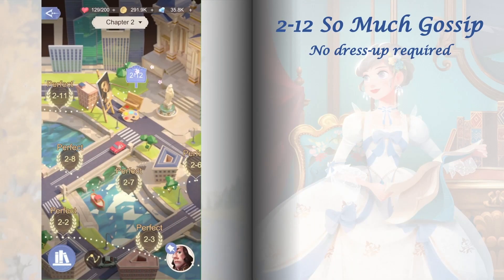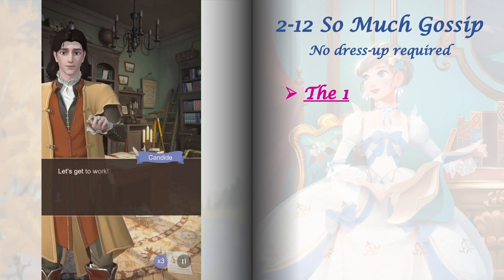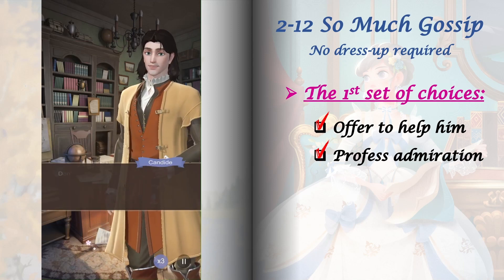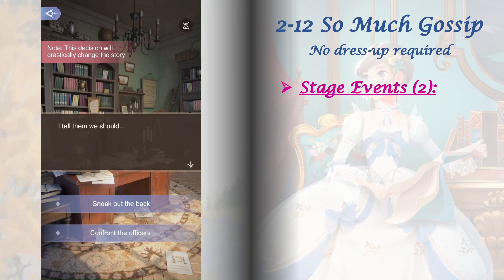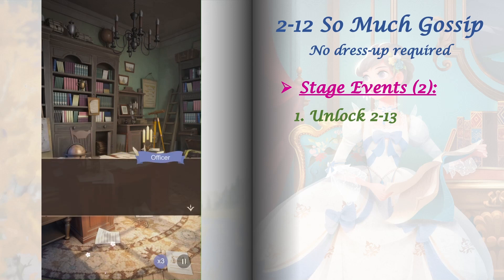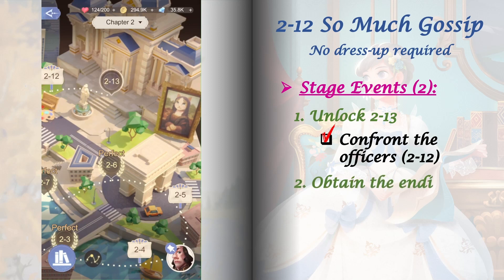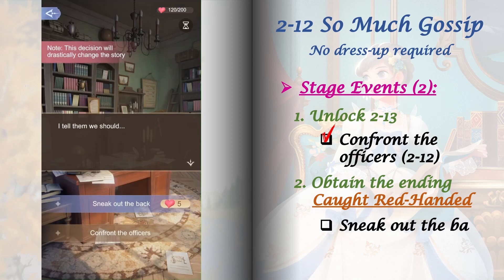Stage 2-12 requires Felix Bailey's goodwill raised to level 7. We have two sets of choices and two stage events to unlock here. The first set doesn't really affect future stages, but choosing 'Profess admiration' is necessary to unlock a path in the flow chart later. The second set is where we get our stage events. For the first one, unlock stage 2-13 by playing stage 2-12 and selecting 'Confront the officers.' For the second stage event, obtain the ending 'Caught Red-Handed' by playing stage 2-12 and selecting 'Sneak out the back.'